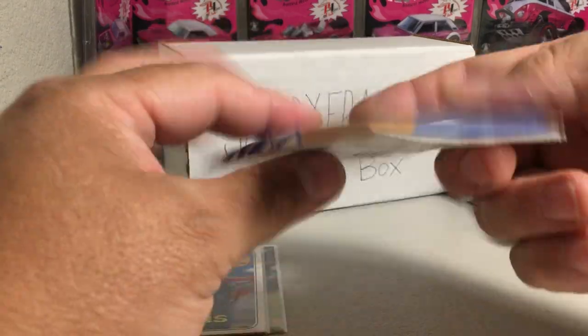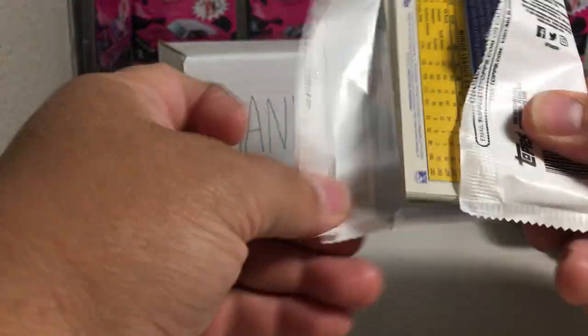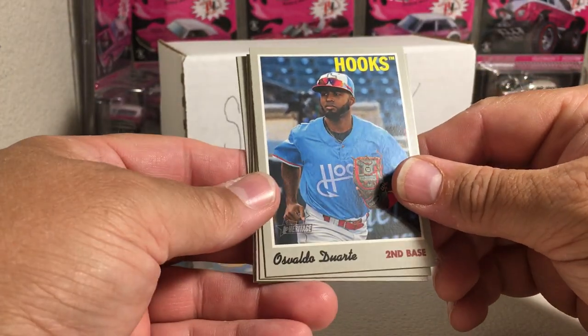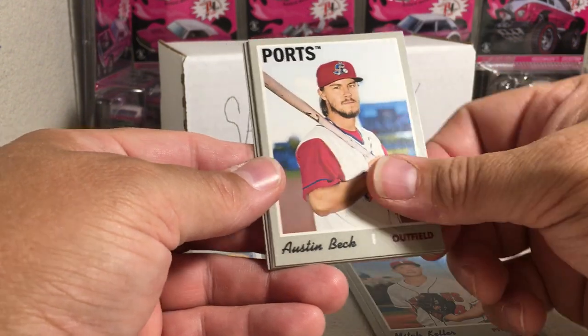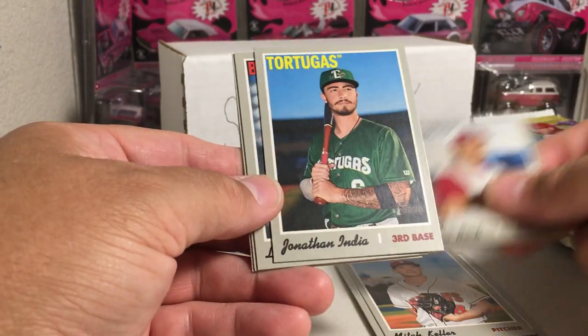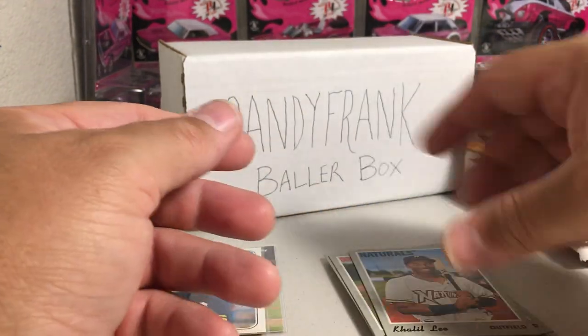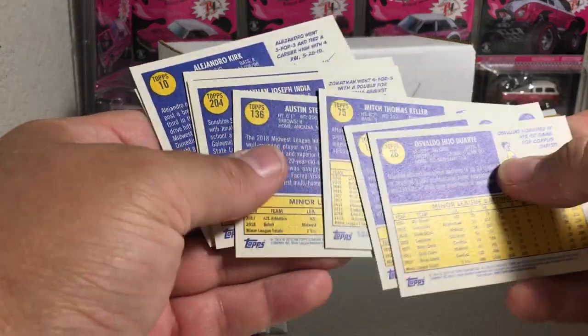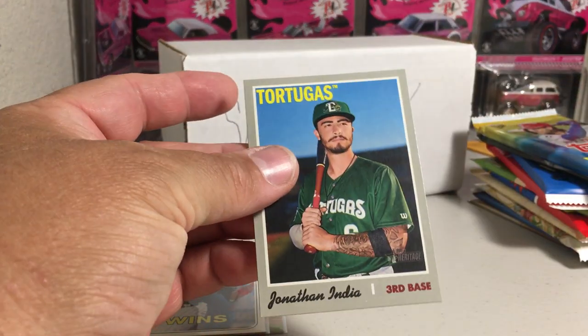2019 Heritage Miners. We have Osvaldo Duarte, Bryce Turang, Mitch Keller, Austin Beck, Jonathan India, Luis Garcia, Alejandro Kirk, and Khalil Lee. And Jonathan India is a short print. Doing pretty good here — this is a good Baller Box.